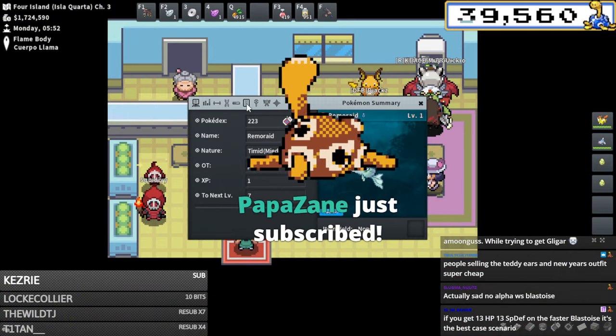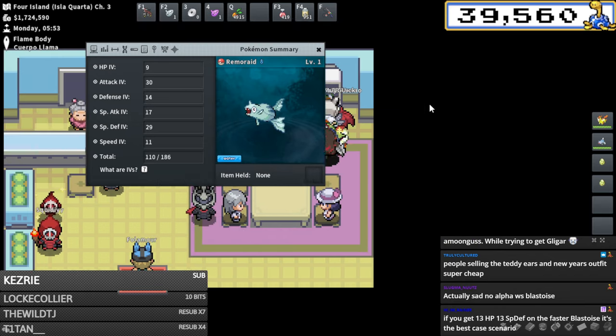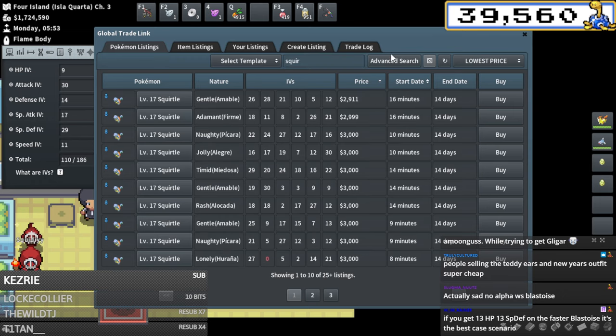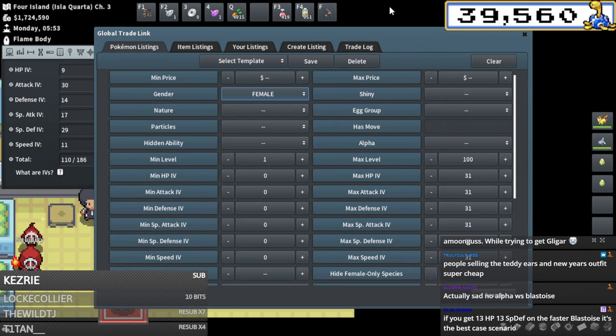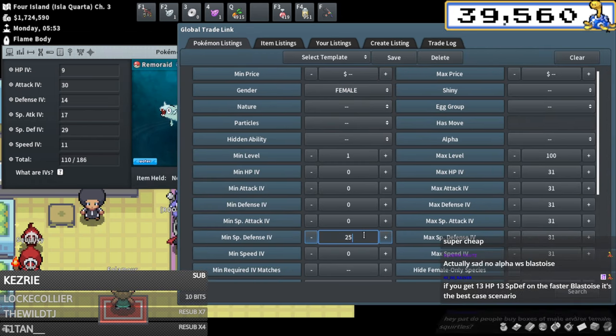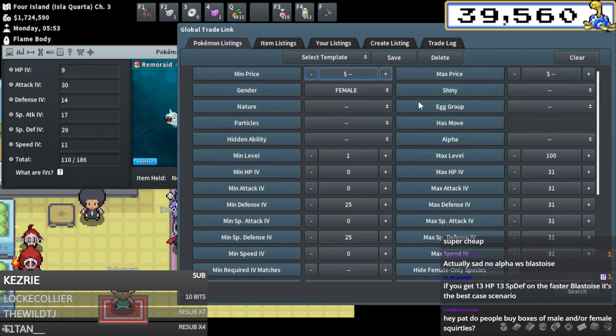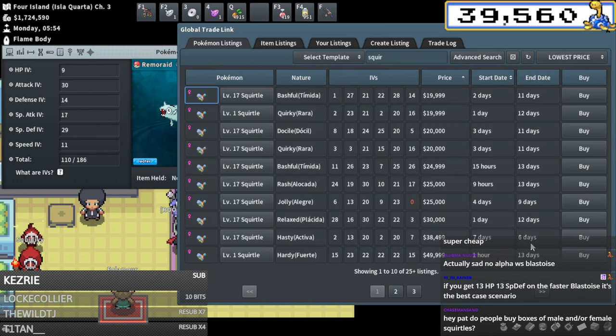This one needs to keep or raise defenses - so for this one I do want a female Squirtle with highish defense if possible. We're gonna do gender female, 25 plus in real defense for sure. Let's check - nothing with 25 plus. Let's do 20 plus on both and see what I can find. 20k - I'm willing to pay that.